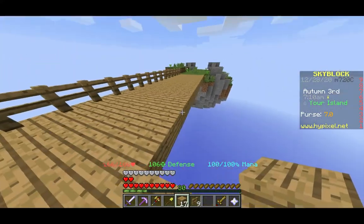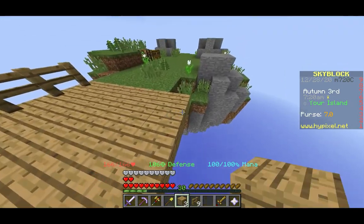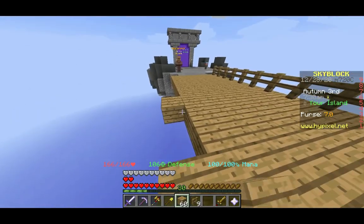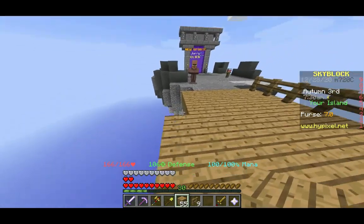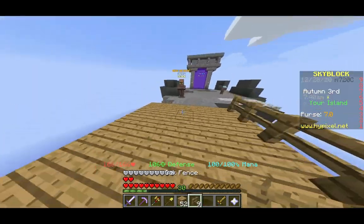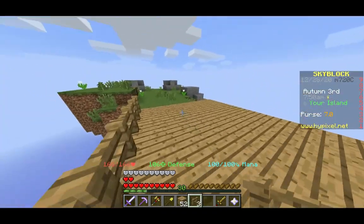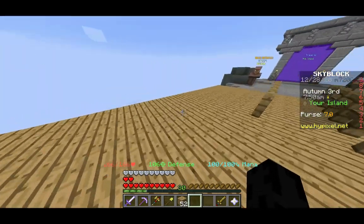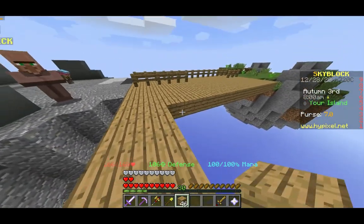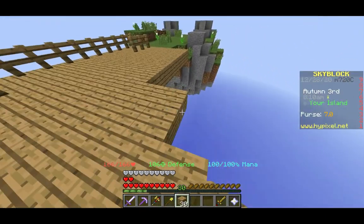Minions will actually generate stuff while you're offline. When I collected the cobblestone minion earlier, he had 64 cobblestone — and I had just joined the island like two minutes ago. So all the stuff he had generated was not from me being here. The speed of some minions is impacted if you're offline, so if you're not on your island some minions will be slower, some will be faster.